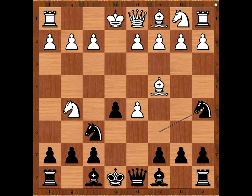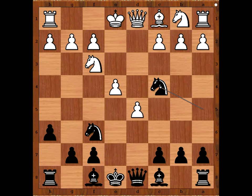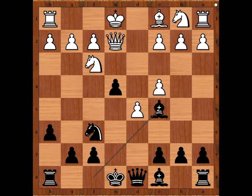So we have knight to a5 attacking the bishop. d3. Bishop to b5 is the most played move nowadays. d3, h6 attacking the knight, knight to f3, e4 attacking the knight again. Queen to e2. If d takes on e4, knight takes bishop on c4. So we have queen to e2 pinning the pawn. Knight takes bishop. Pawn takes knight. Bishop to c5. Excellent defending by Keres.